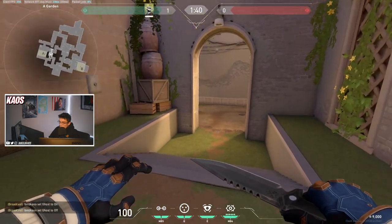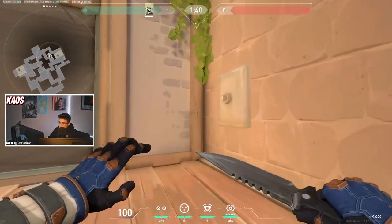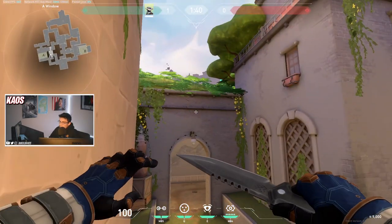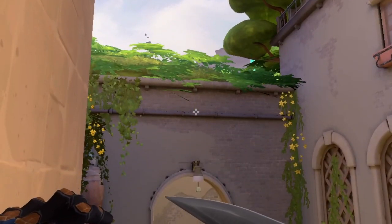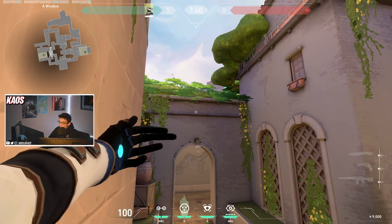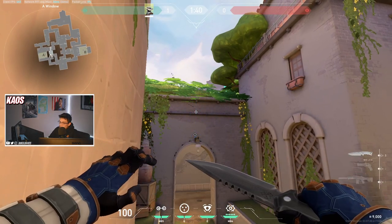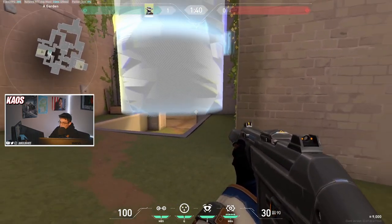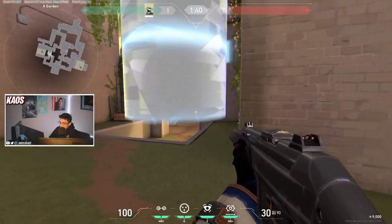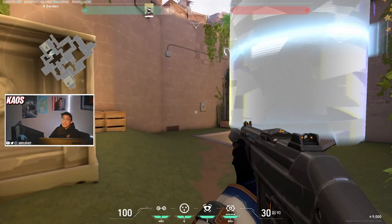A good tree one-way from garden: from this corner here, crouch, put your crosshair on this block, and look straight down until your crosshair is above the pipe. When you throw your cage it lands on top of this lamp, and then from garden when you activate the cage you get a one-way effect on enemies crossing this archway as they make their way towards A-Site.